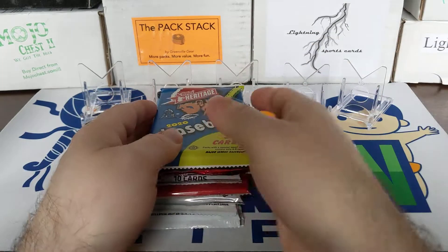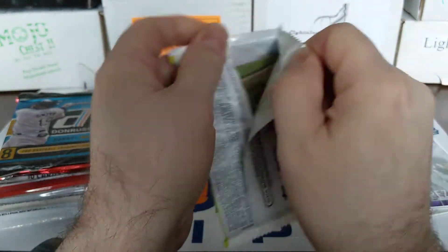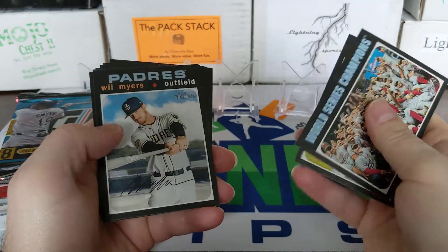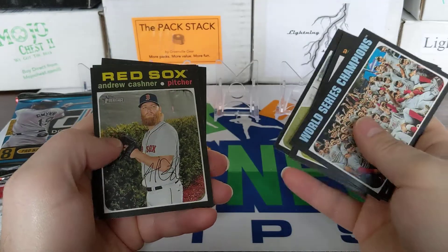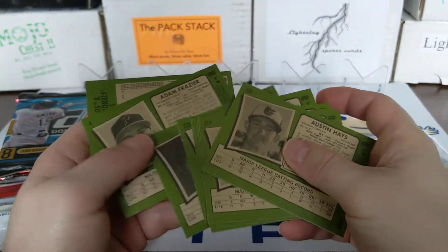So we'll go ahead and get into it — 2020 Topps Heritage. Not sure what we're looking for here that I haven't got already, but an auto would be nice obviously. Andrew Cash, near Griffin Cannon — doesn't look like we got anything there. Let's check, see if we got a high number.